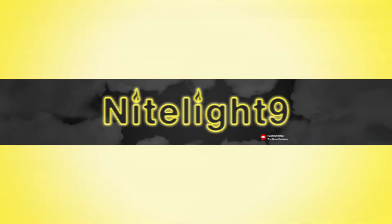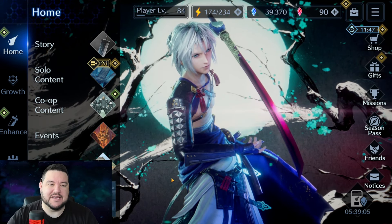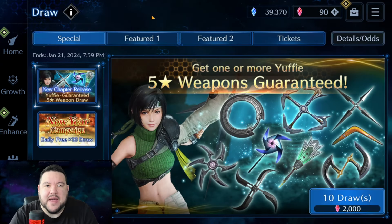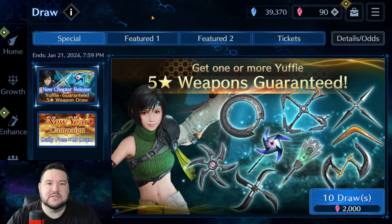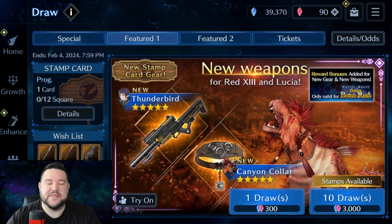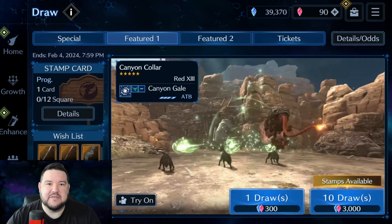Hey everyone, it's Nightlight9, and in this video we are going over the new banner featuring Red 13 — the Rebirth question mark. It was kind of funny yesterday that I put out a video saying, in my account anyway, it was the death of Red 13. Maybe a little prophetic because it seems that the devs have heard those of us who have had the pleas to make Red 13 viable, and they've released a banner featuring him with a costume and everything. Let's go through what that is and see if it's any good, and does it change anything for our favorite dog?